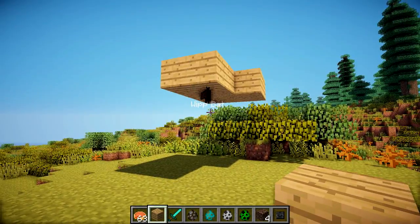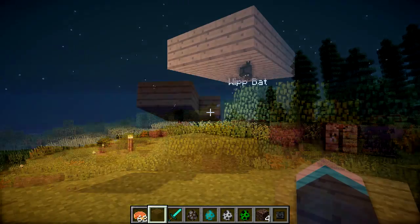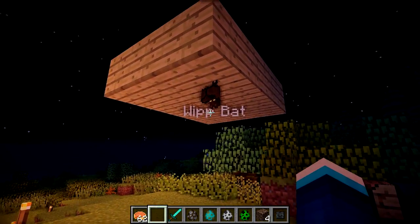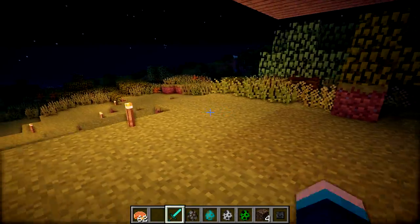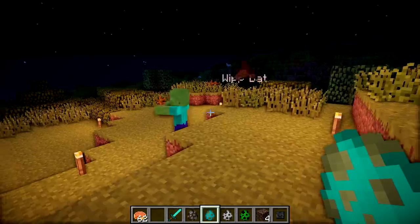Now I think it's a good time to actually go over and show you some of the attacking features and what it looks like when the bat attacks. I've now set it to nighttime so I can show you the combat mechanics. Here he is, just waiting in suspense to actually kill some mobs. I think I'm going to start off by spawning a zombie, and then getting the zombie to be mad at me, and then the bat should go after him and attack him.